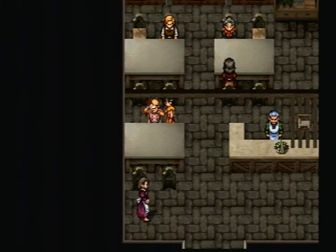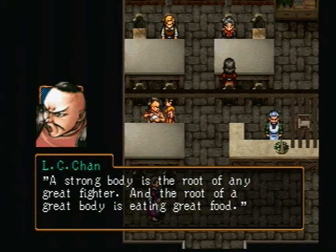There's a recruitable character right here — he has a facial portrait and a name. I believe LC-Chan stands for Long Chan Chan, but that's his full name. His line: 'Strong body is the root of any great fighter, and the root of any great body is eating great food.'